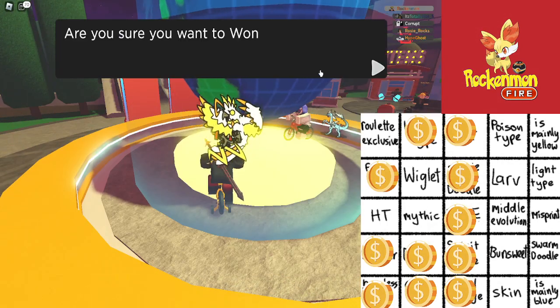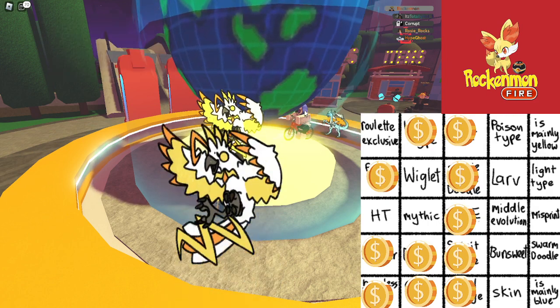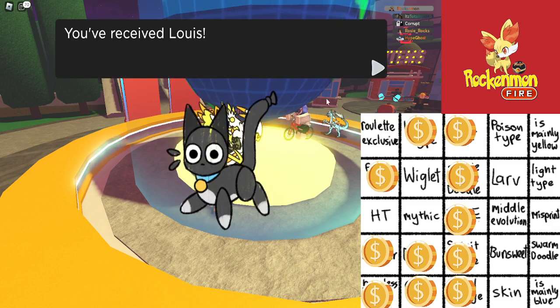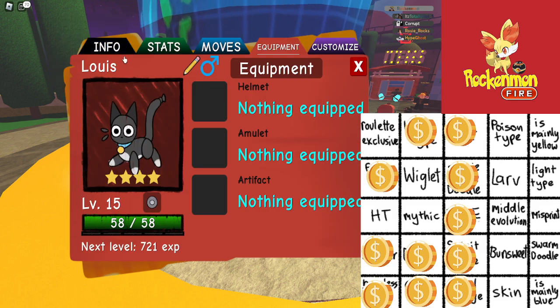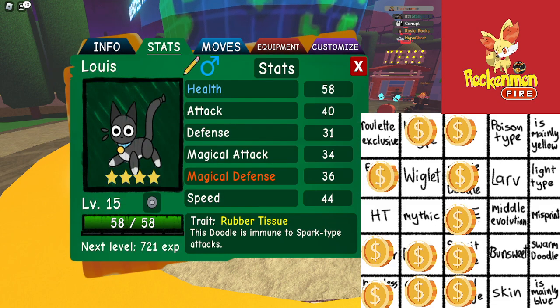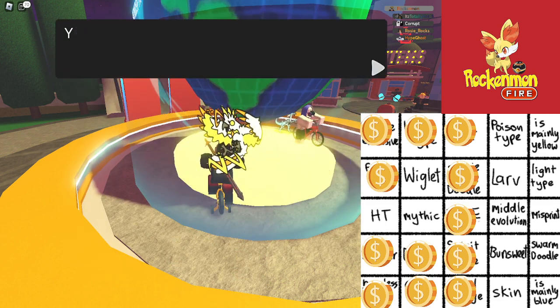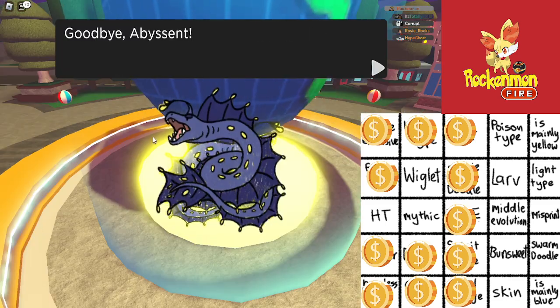We should be able to run it right now and get back on track. Why is this always my roulette exclusive roll? Alright, that's there. So all we need is a hidden trace to get another bingo. That's kind of bittersweet.